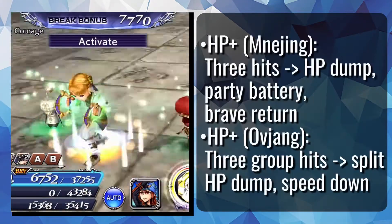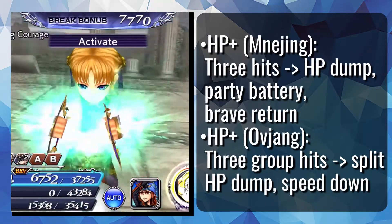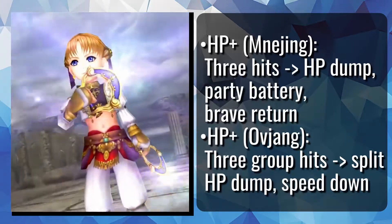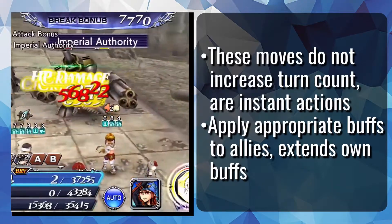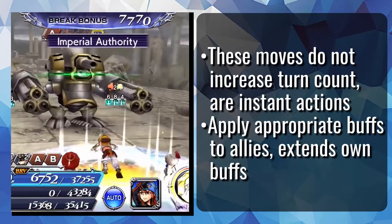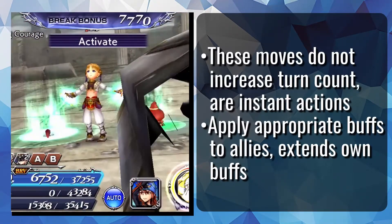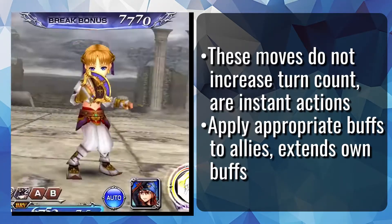The Meneching HP attack deals 3 single target hits, batteries the party, and has brave return, while the Oviang HP attack deals 3 group hits, deals split damage, and applies speed down. Both attacks apply Automaton and their respective buff — Fine Tuning from Meneching and Optimization from Oviang — as well as extending all of Aphmau's own buffs by 1 turn. And also, these attacks are instant actions that don't increase turn count, so she's amazingly turn efficient in that regard.